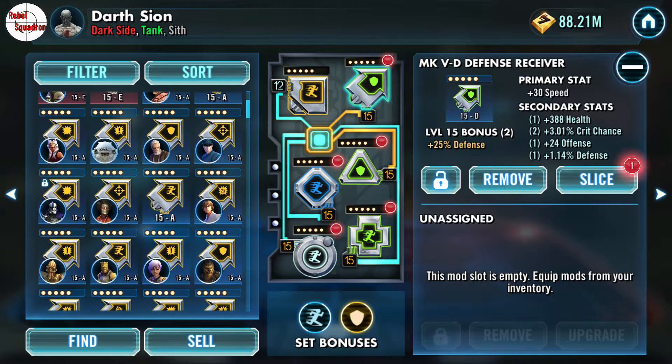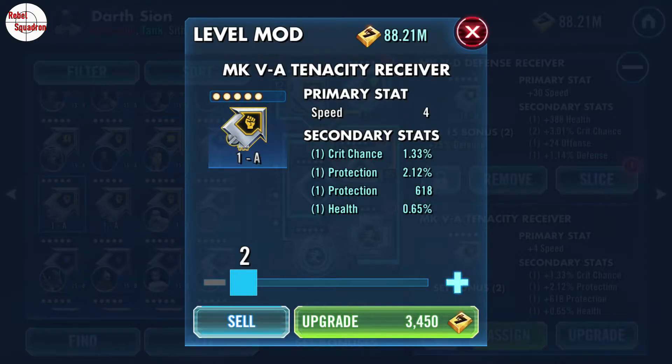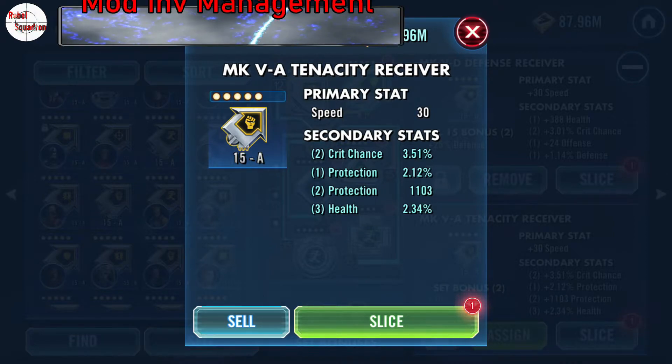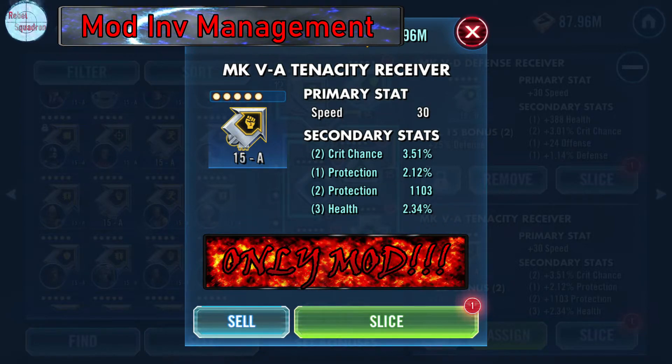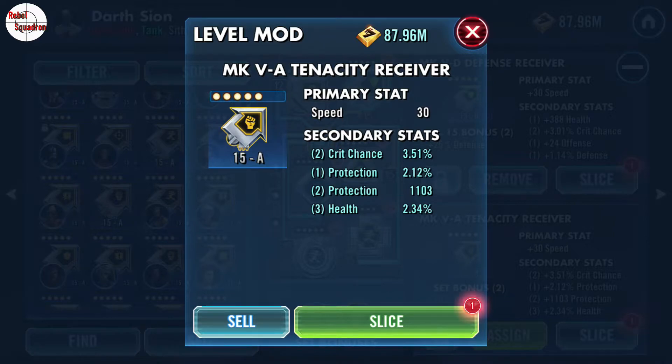Now, with the arrow mods, they're a little bit different. These are the only mods that have speed as the primary stat, as you can see with this one. Let's go ahead and bump it up all the way — and that gives you 30 speed total. In this case it also brought up crit chance, protection, and health. This is the only mod with a primary stat of speed, and it gives your character a really nice speed boost along with all of those secondary stats.